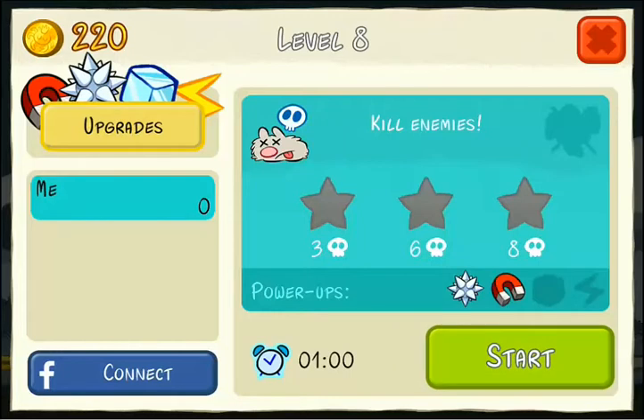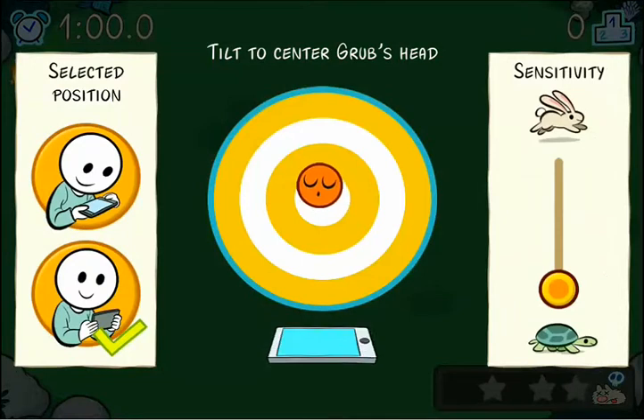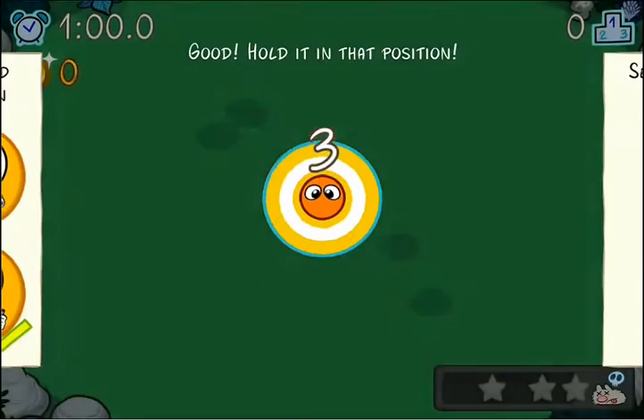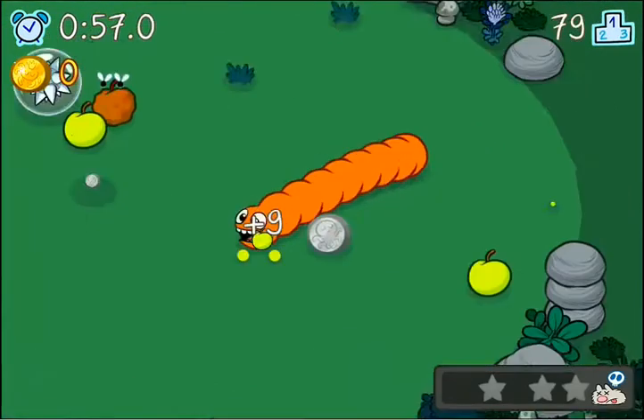Here it's a little bit different. I'm eating apples and collecting coins and growing in length. It gives me two different modes to play in, and I'm going to use the lower one — you move by tilting your device. The controls are actually really smooth.